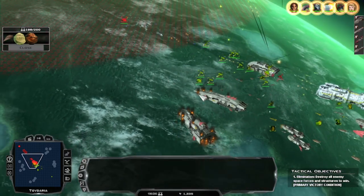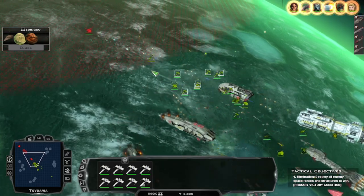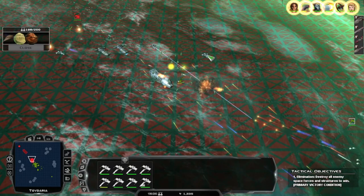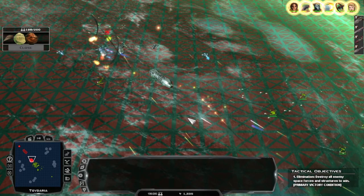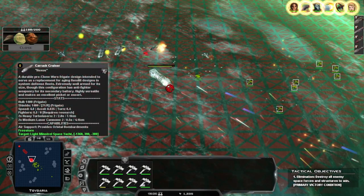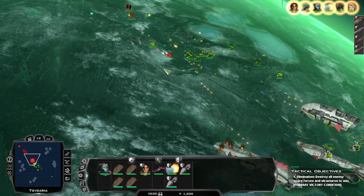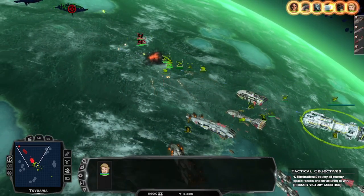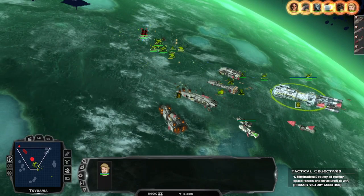Group one, no longer care about those — overwhelm this thing, completely nuke them. Group two, completely destroy everything in their entire existence. Group five, you're going to be in charge of taking out these smaller ships because that's what you're designed to do. Start getting ready to nuke that thing and pray that it doesn't nuke you.